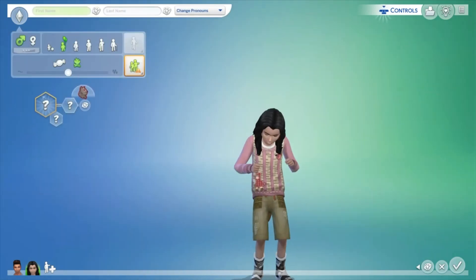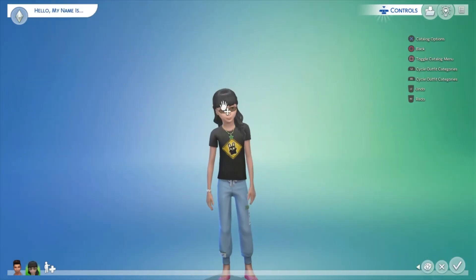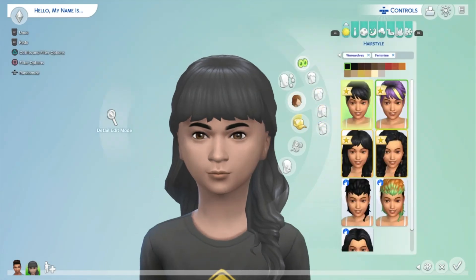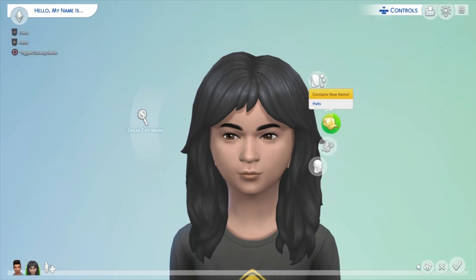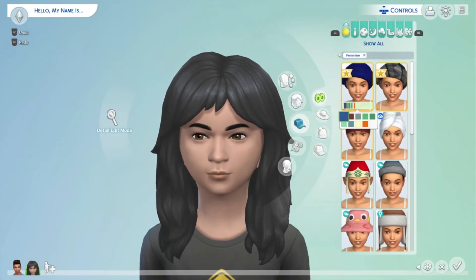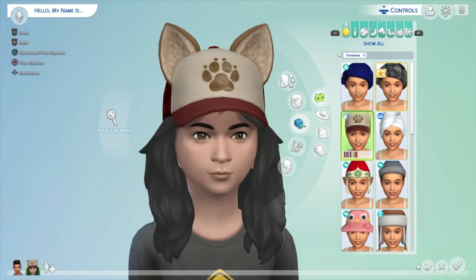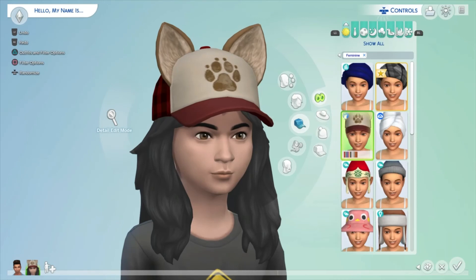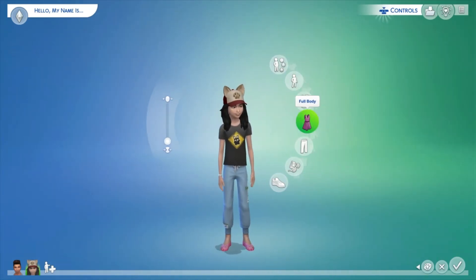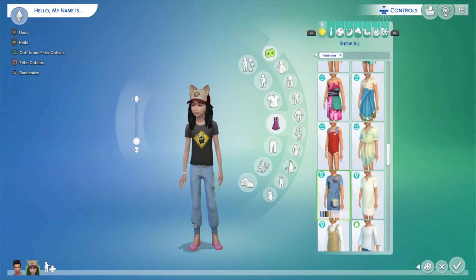Now for the female child form — same hairstyles as before, which is fine. There are some new hats for the kids: two are from City Living, but there's a new werewolf hat where the child can wear a little werewolf costume hat — oh my god, I love that! Tops are the same for boys and girls. No new full body outfits for children.